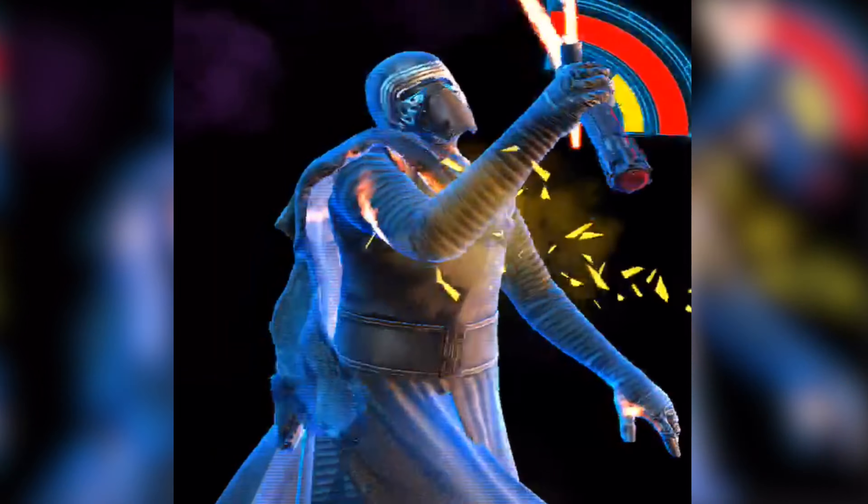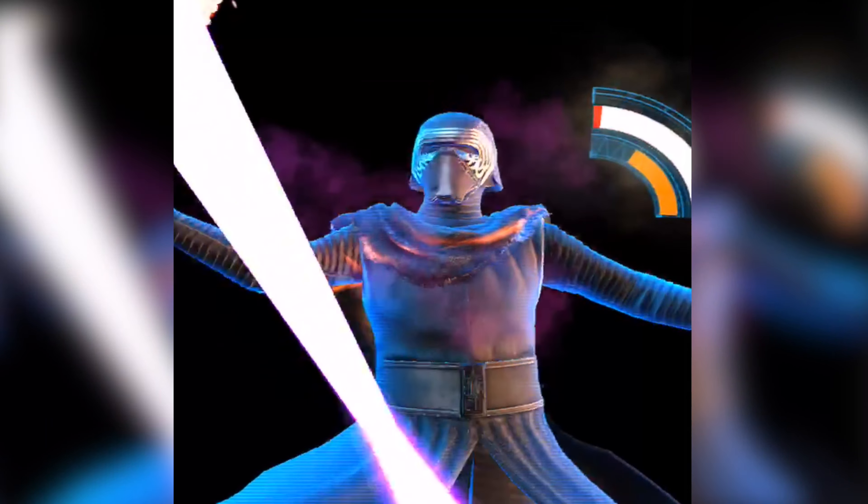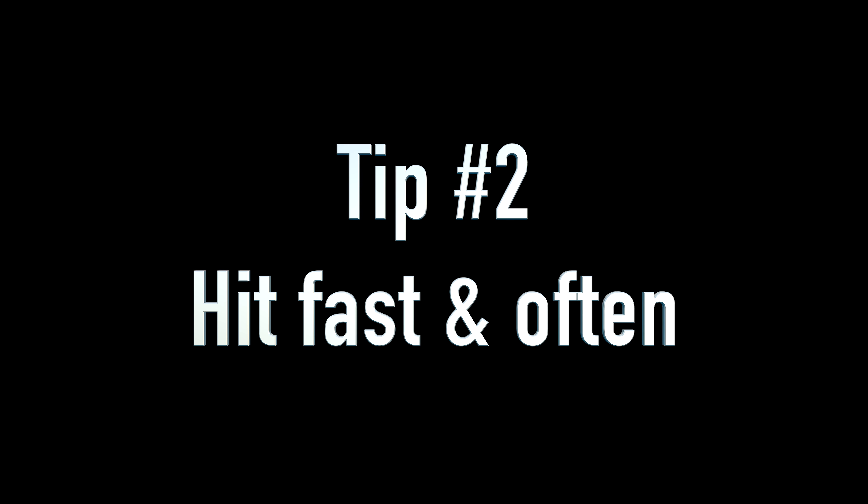But that's blocking — what about attacking? Well, Dueling Master makes your attacks do double damage. That is massive. Because if you're attacking Kylo Ren in between his combos, then you're going to stagger him like every 10 seconds, and that is going to make the fight go super quick. So tip number two: hit fast and hit often. And that's pretty much all you need to beat him in just a few minutes like I did.